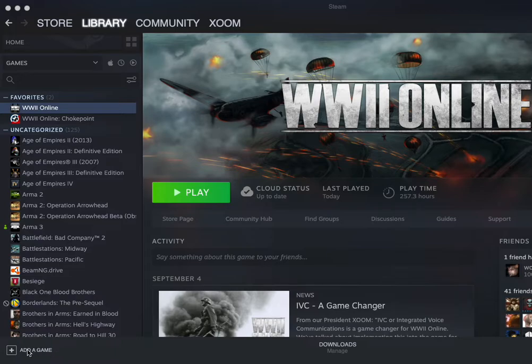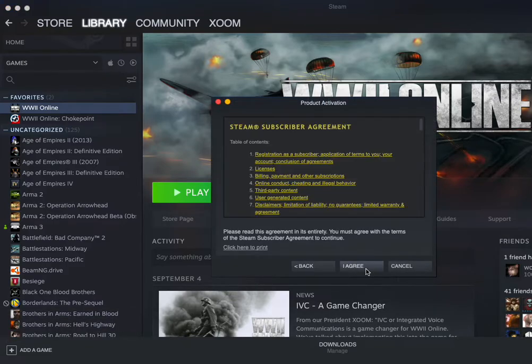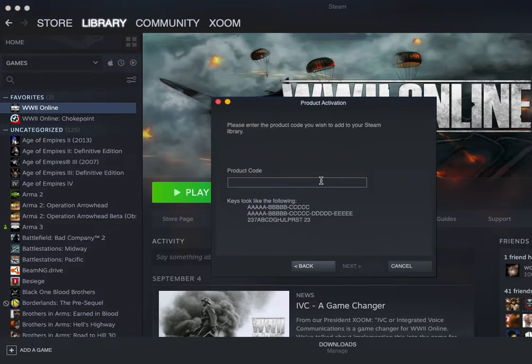So if you have your client open on Steam, you simply hit 'Add Game' down here at the bottom left. Activate a product on Steam. Hit Next. Agree. Add your code right here.